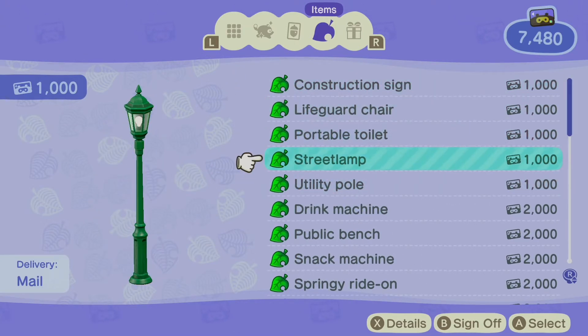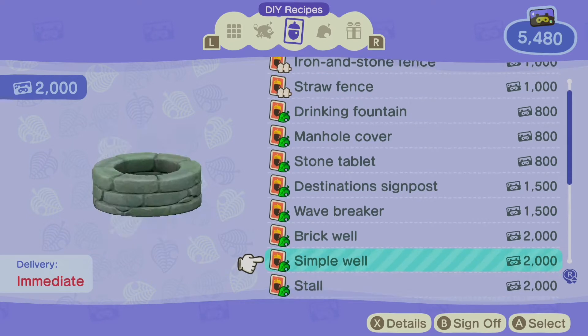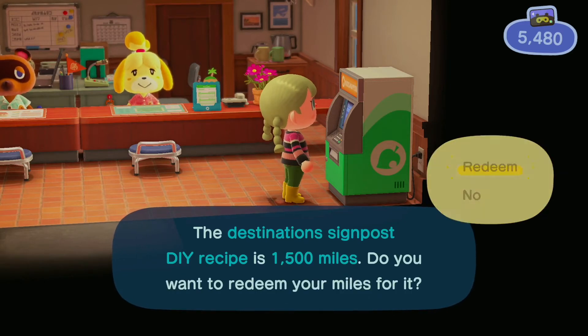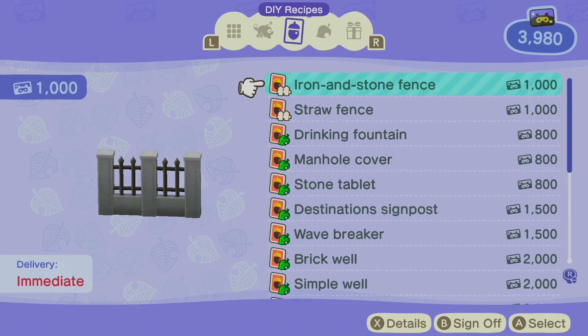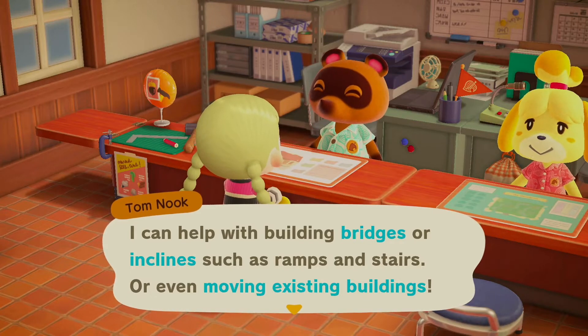I think what we might do is buy a couple of street lamps right now because I'm going to start putting them around my island — so let's get two street lamps for now. Oh wait, we have all these to learn — I totally forgot. Let's start simple; let's get the destination signpost first. Now let's get the Nook mile ticket. Okay, let's speak to Tom. We can get bridges and inclines now.